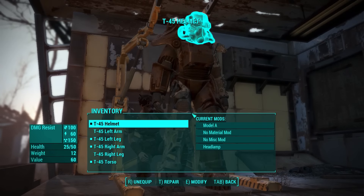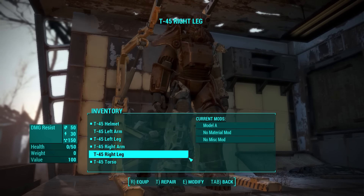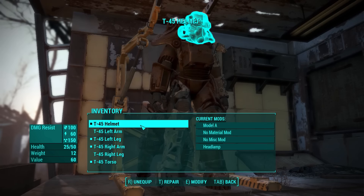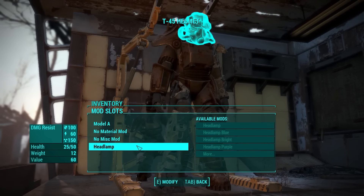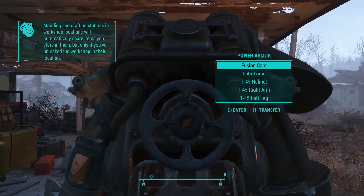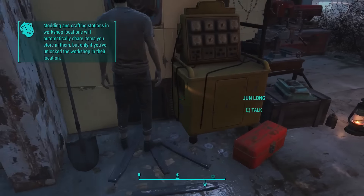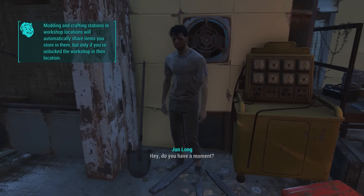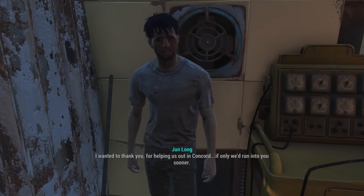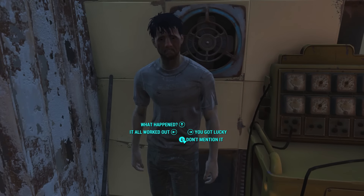Hey Dogmeat, out of the way please. Helmet is what we have on right now — current mods, Model A. No material mod, no mist mod. I could repair what we have here too. Our helmet has a little bit of damage. I might modify it. Headlamp would be really nice — but we have no mods available. Modding and crafting stations and workshop locations will automatically share items you store in them, but only if you've unlocked the workshop in their location. Thank you for helping us out in Concord. If only we'd run into you sooner. You got lucky, kid.